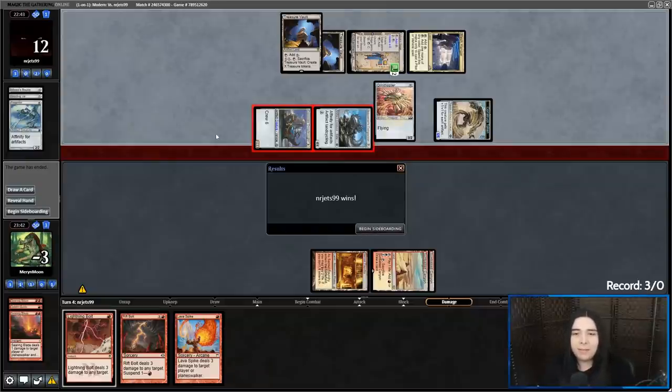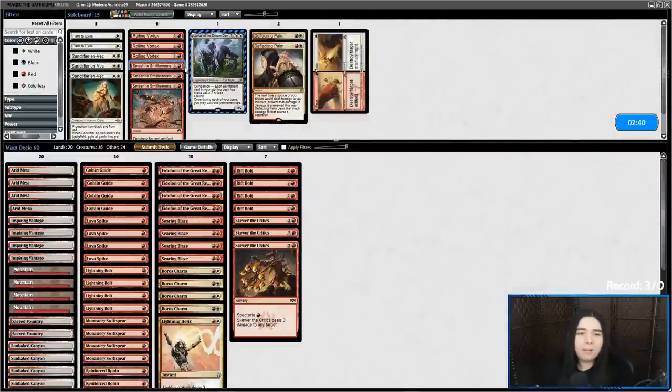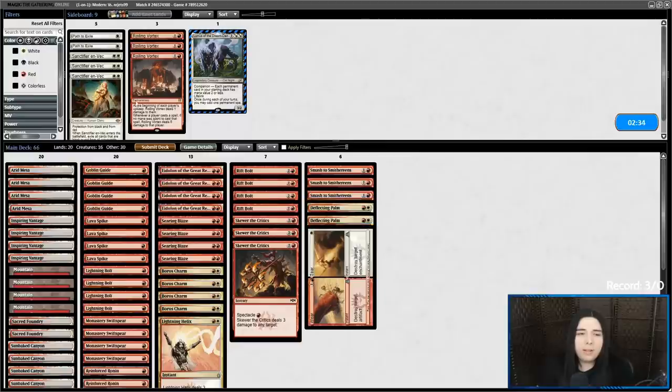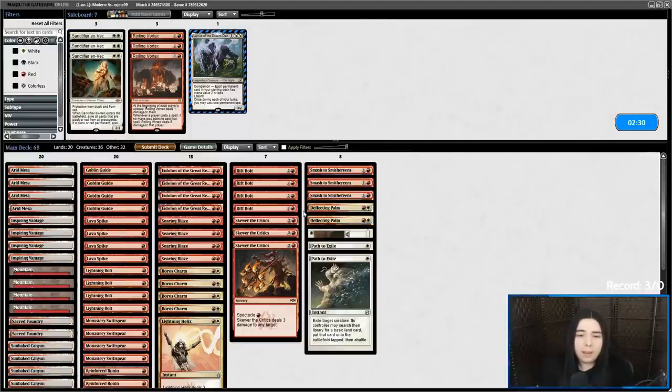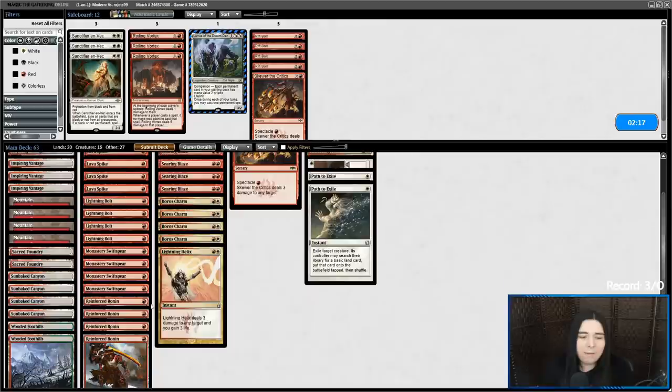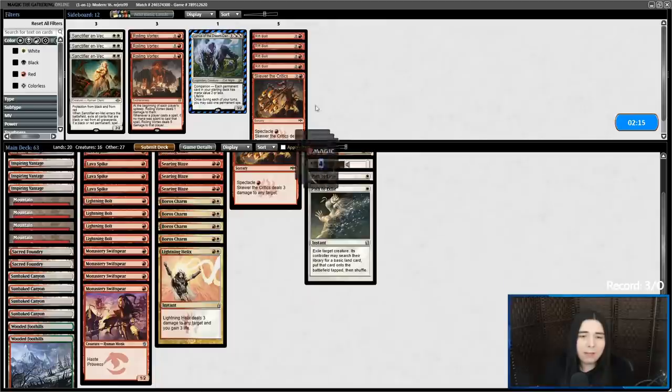Alright, give me Smash to Smithereens. Deflecting Palm's not bad. Wear and Tear can kill a Saga and an Artifact. Path is not terrible. We can cut Rift Bolts and a Skewer. Eidolon's pretty good, Searing Blaze is pretty good. Boros Charm can probably be expendable here — they're going to have some good blockers. I feel like Ronin is not what I want in this matchup.